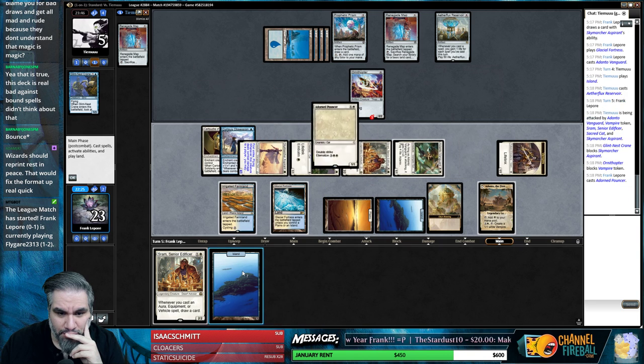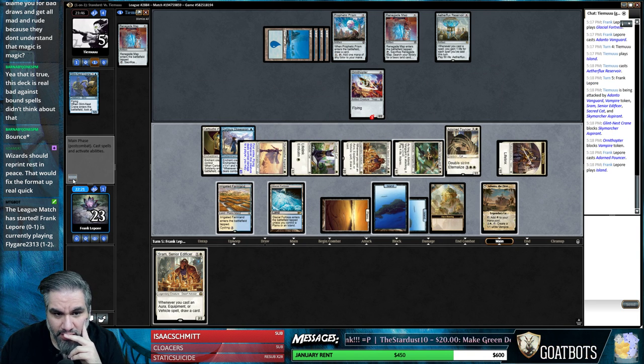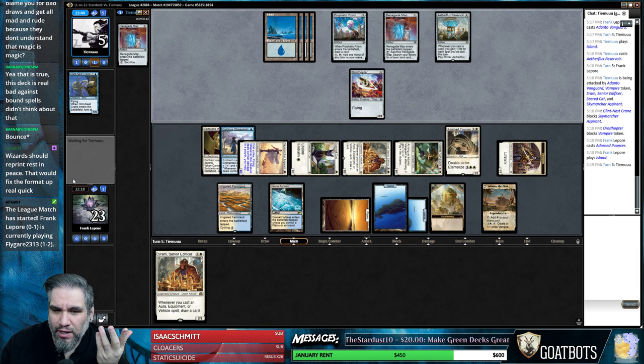I'm going to assume you're mono blue and just play this guy out. We'll play a land too, then we can activate Adorned Pouncer. I don't feel like you can go off this turn, but you probably can. We're probably dead.